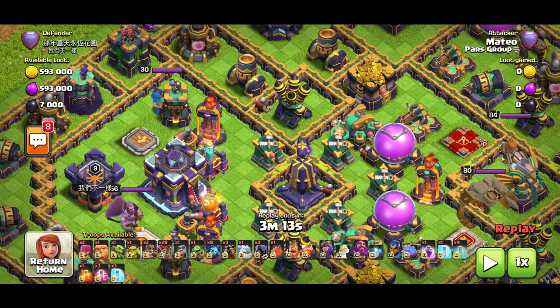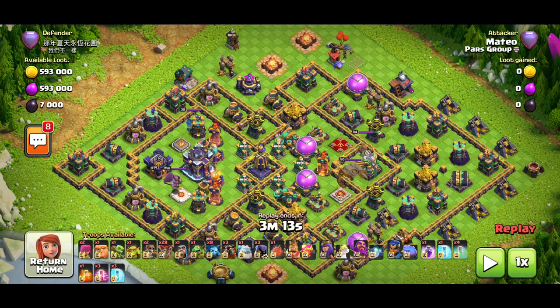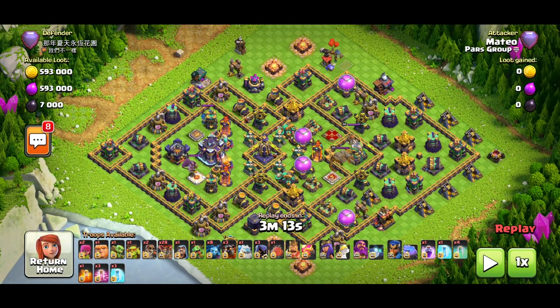Even with the invisibility spell behind the Town Hall, it's always going to work. Sometimes the invisibility spell might go off at a bad timing and not get the multi, but it's fine because it's a multi-target inferno tower — no one runs single-target anymore. So that is for this base. Now let's go back to the first base and give you tips on exactly how to drop the invisibility spells.